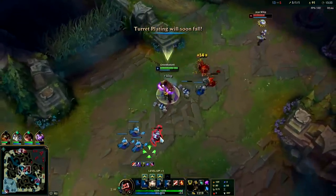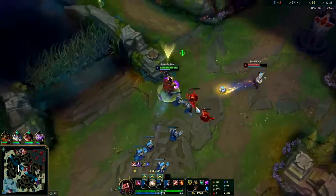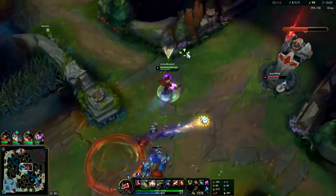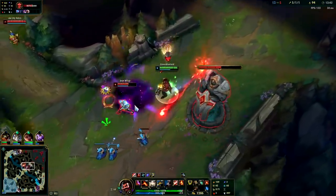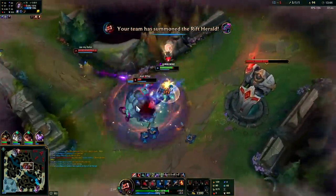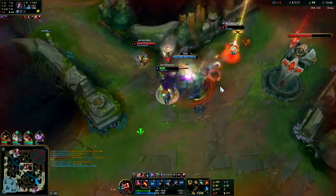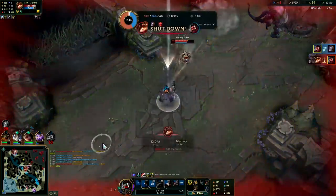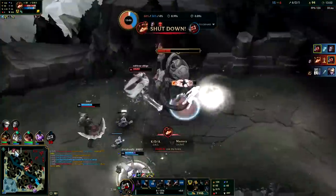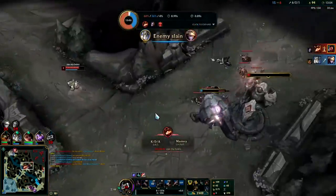Only Q at the end especially against minions and monsters since they can't dodge - there's really no reason to use it early. That sucks. I really wish we had played towards the Herald but at the very least we got the kill.